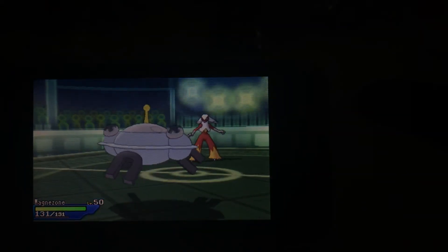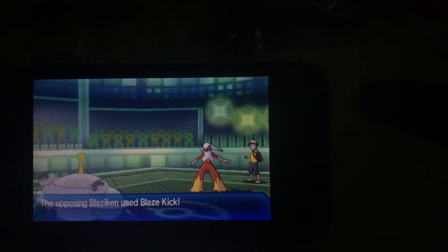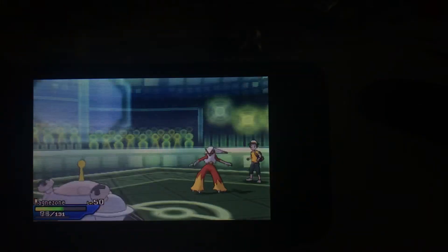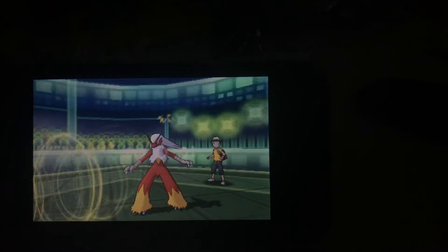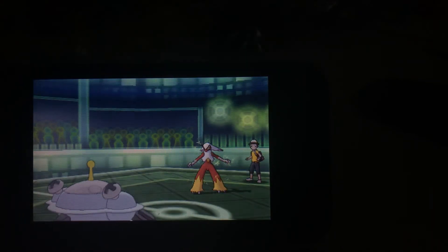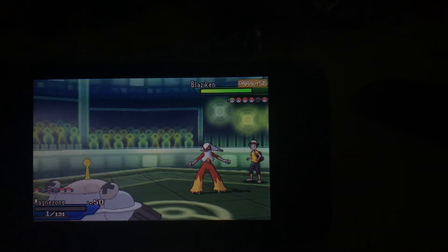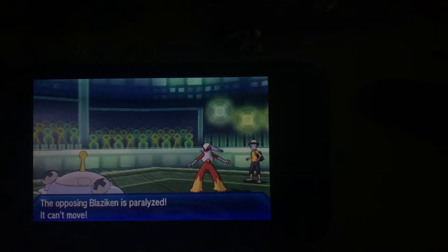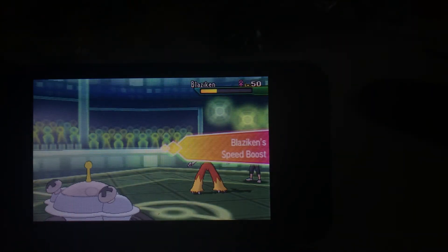I send out my Magnezone next to try and paralyze it and slow it down. Blaze Kick does a ton of damage to me, but luckily I hang in there on one HP. I use Thunder Wave to paralyze it and slow it down, so hopefully my last two Pokémon can take care of it. Blaziken gets paralyzed against the Magnezone, so I get to land a Discharge, which does over half damage and nearly takes down the Blaziken.